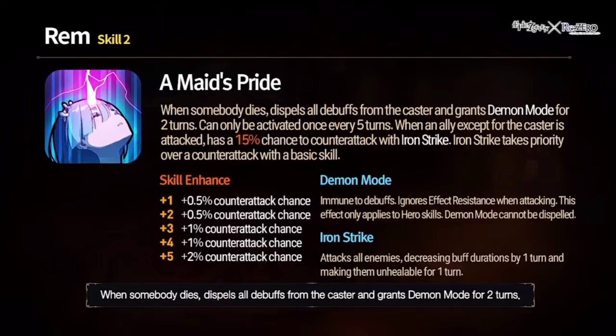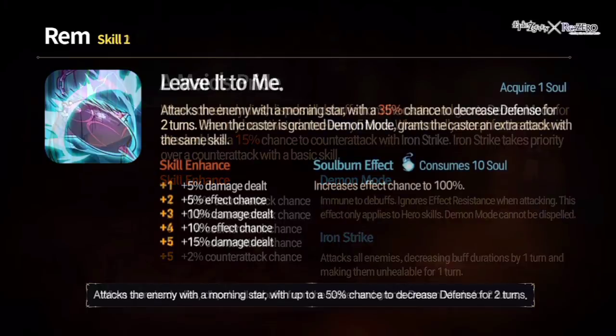Her passive: if someone goes down, dispel all debuffs from herself and go into Demon Mode for two turns — five-turn cooldown. Counter attack: if an ally gets attacked, 20% chance she attacks with Iron Strike — an AoE attack that reduces buff duration by one turn and puts enemies into an unhealable state for one turn. Demon Mode: immune to debuffs, ignore effect resistance when attacking. Only works versus heroes and cannot be dispelled — complete insanity. She's going to snowball so hard in battle.